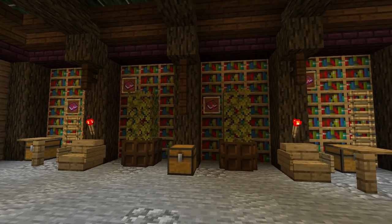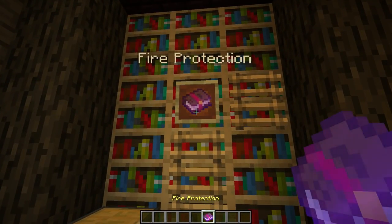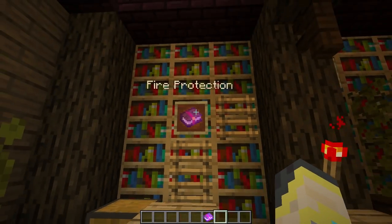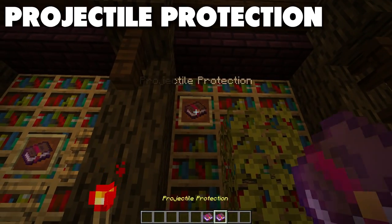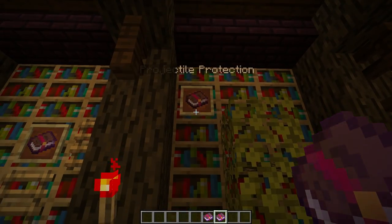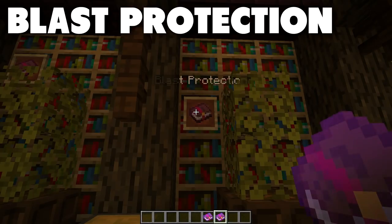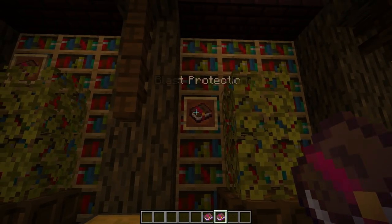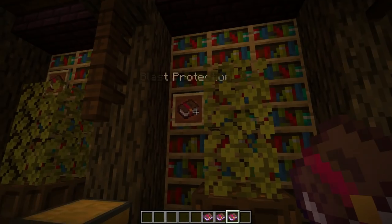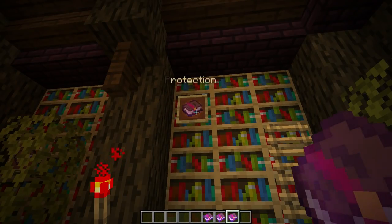Let's jump into things. We'll start off with the protection enchantments — there are four of them, and four levels to each. Fire Protection increases the amount of protection the player has from fire, so that means fire and magma. Projectile Protection increases the protection from projectiles — anything thrown or shot at you, like a skeleton arrow. Blast Protection increases protection from blasts, which are explosions — that means creepers. If you get killed by creepers a lot in the mines, get Blast Protection on your chest plate.